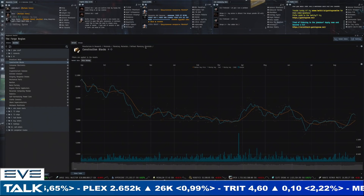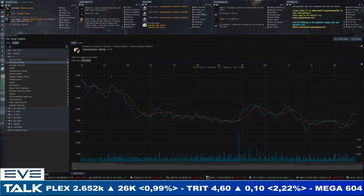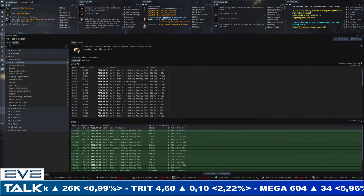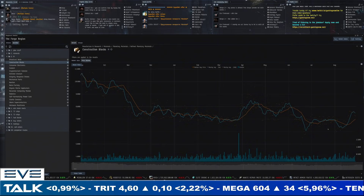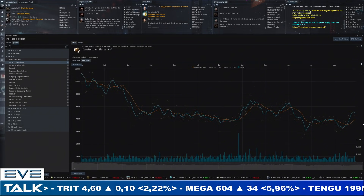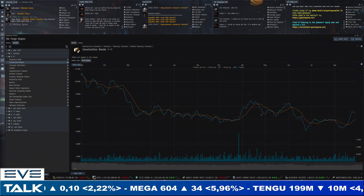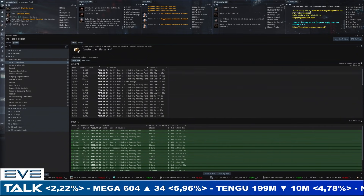Not such good news for refined PI materials — all of these have been suffering quite a lot. Construction blocks used to be above 10,000 ISK as a normal average price; now we're staying below 8,000 ISK. It's actually a little bit of pressure building right now — sellers at 7,260 and buyers at 7,100. We're bouncing from a one-year low of around 6,000 ISK from late June. This will get squashed by supply very quickly. The easy-to-produce PI materials are really being overproduced with way more supply than demand.